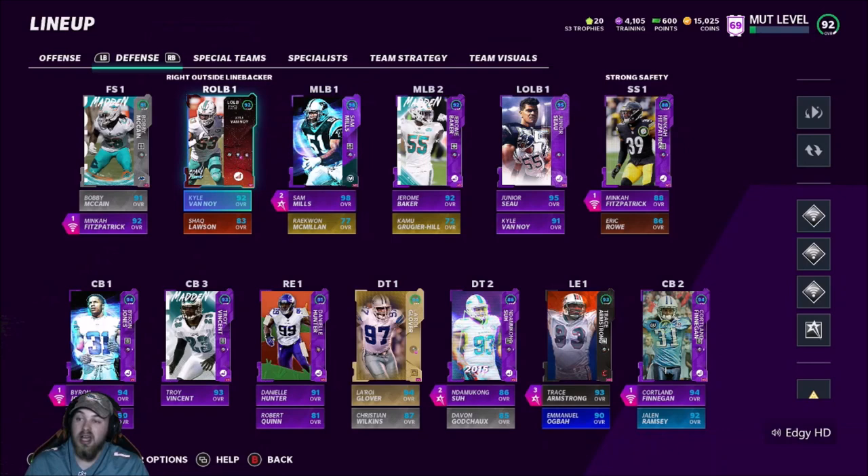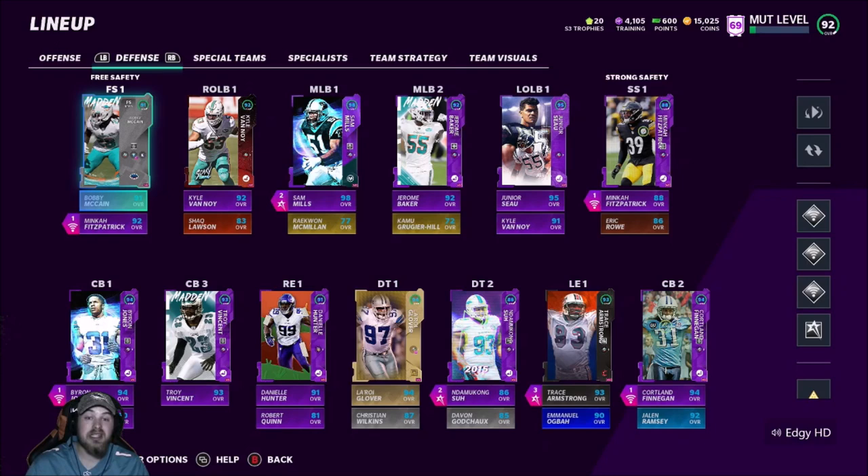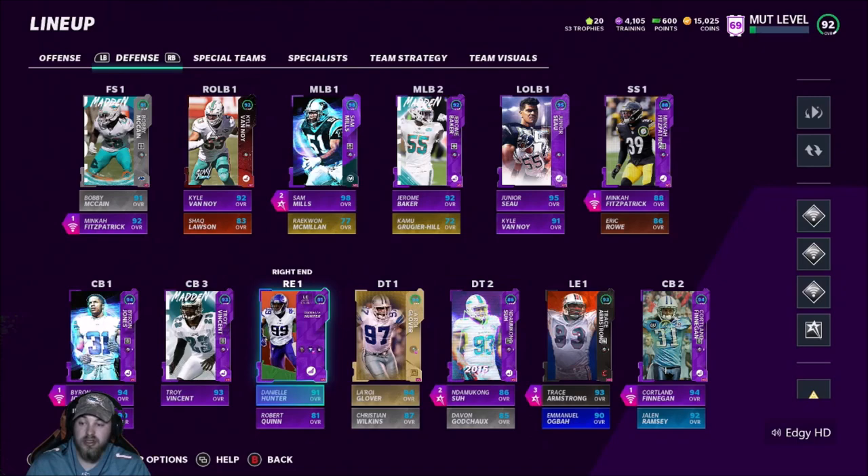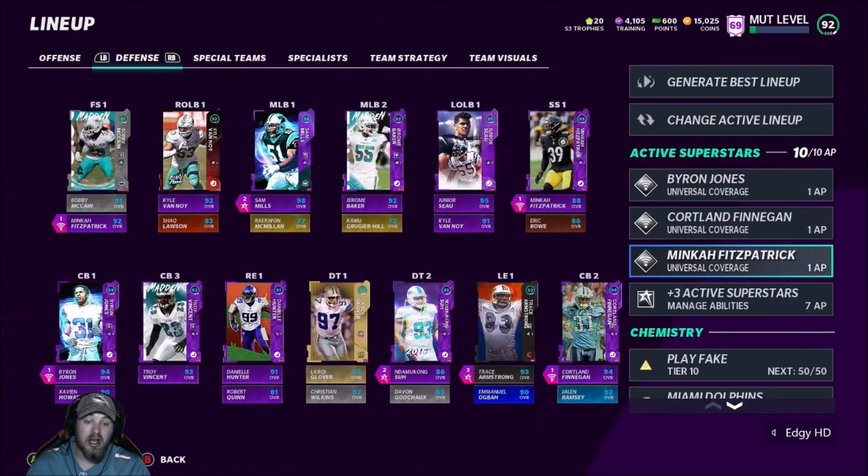Defensively, Kyle Vano got a plus one and we're playing him at right outside linebacker with a position change. We're getting a team standout Eric Rowe tomorrow — recording this Tuesday night, team standouts come out Wednesday. Eric Rowe will be starting at strong safety, Mink at free safety, and Bobby McCain will be subbed in as box or slot corner. Also Sam Mills 98 overall, Trace Armstrong, and Su at defensive tackle. We have 51 out of 50 Dolphins chem — that's the god squad lineup.